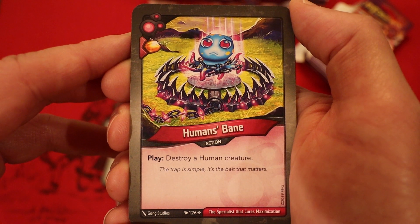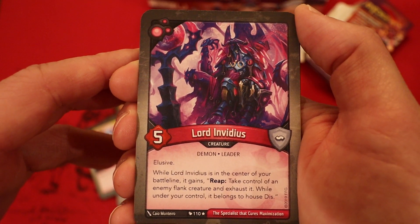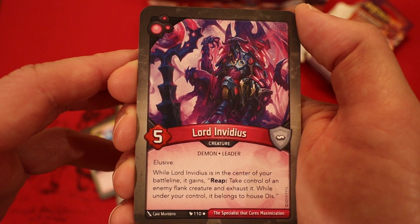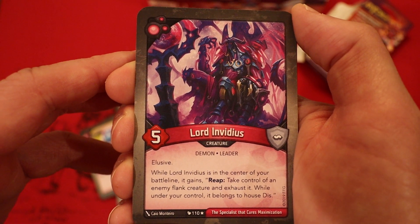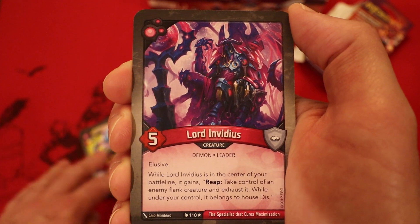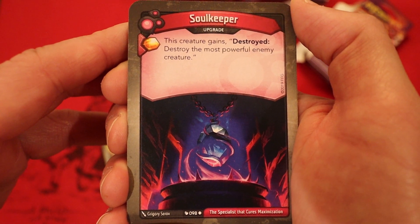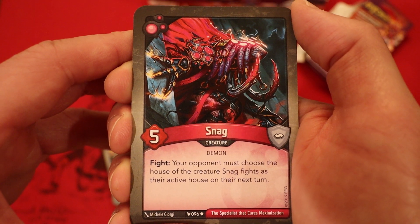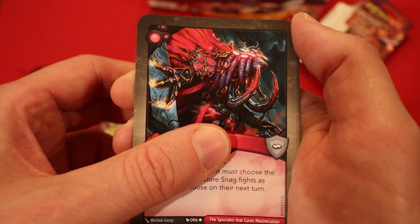We are on to Dis now. It's Human's Bane - Amber if you play it, destroy a human creature. Invidious - we got ourselves a leader! 5 power, elusive. While it's in the center of your battle line, it gains reap: take control of an enemy flank creature and exhaust it. While under your control, it belongs to house Dis. This automatically has to be the best first turn play in this deck. Soul Keeper - it's an upgrade. Amber if you play it. This creature gains destroyed: destroy the most powerful enemy creature. Snag, 5 power - fight: your opponent must choose the house of the creature Snag fights as their active house on their next turn.